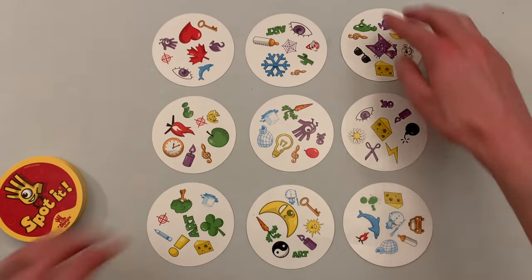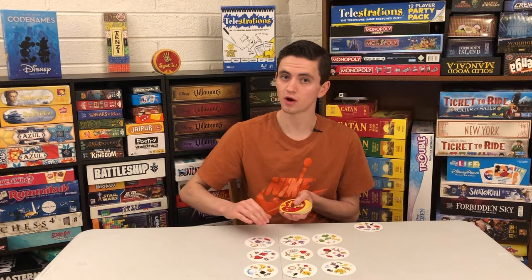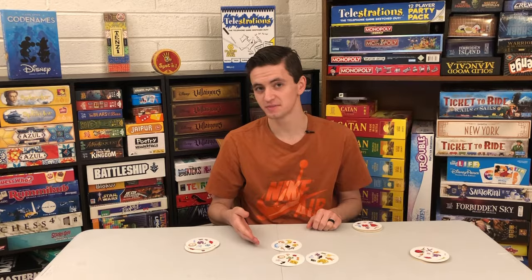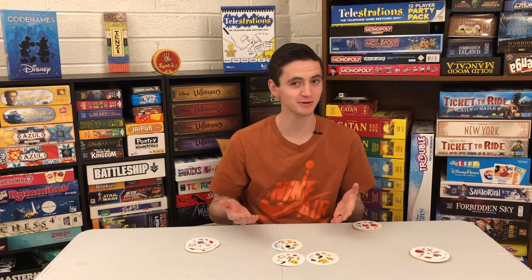When they find a set, call it out and add it to your personal pile. Then replace them with 3 new cards. When there are less than 9 cards in the middle and there are no more sets to match, the game is over and the player with the most cards is the winner.